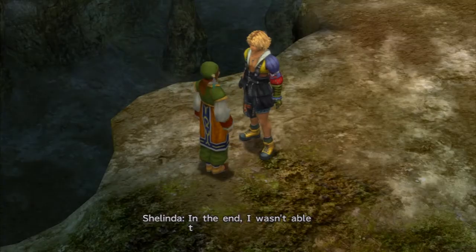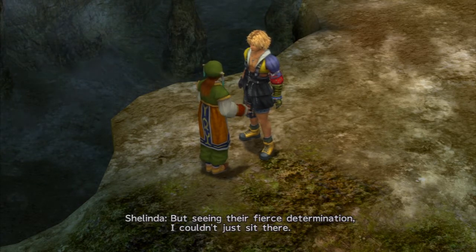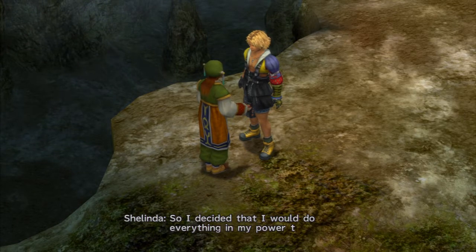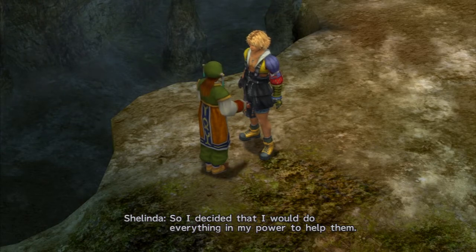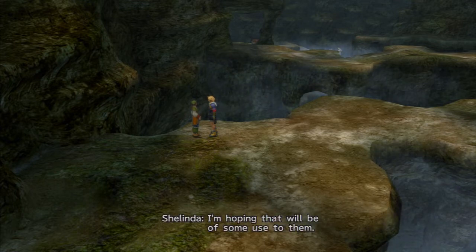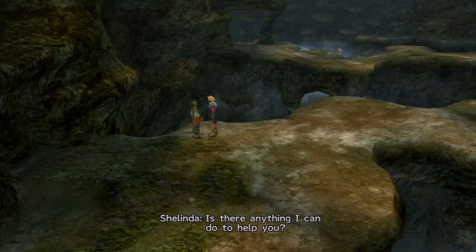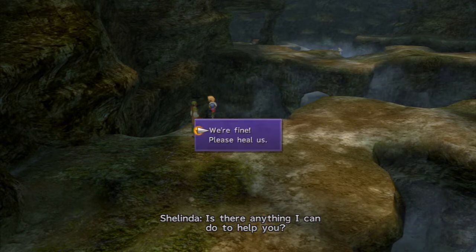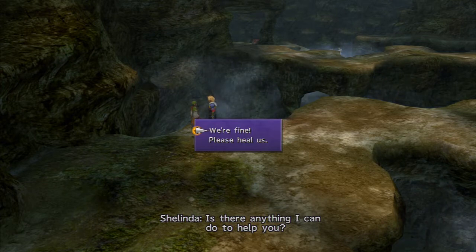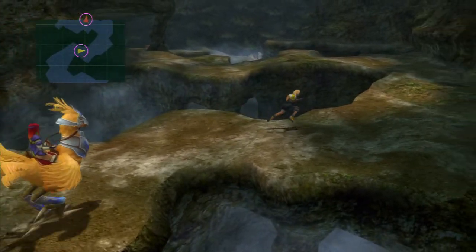It looks like they let Shelinda through too — she couldn't stop them, but seeing their fierce determination she decided to do everything in her power to help. She says she knows nothing of fighting but does know some white magic, hoping that will be of use. Tidus says he's sure it will. You can talk to her and she'll heal your HP and MP. We've got our own healer though, so we'll save her energy.